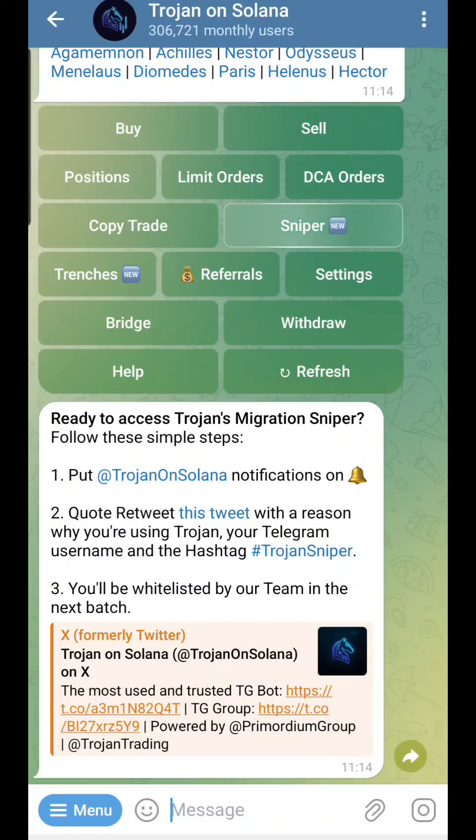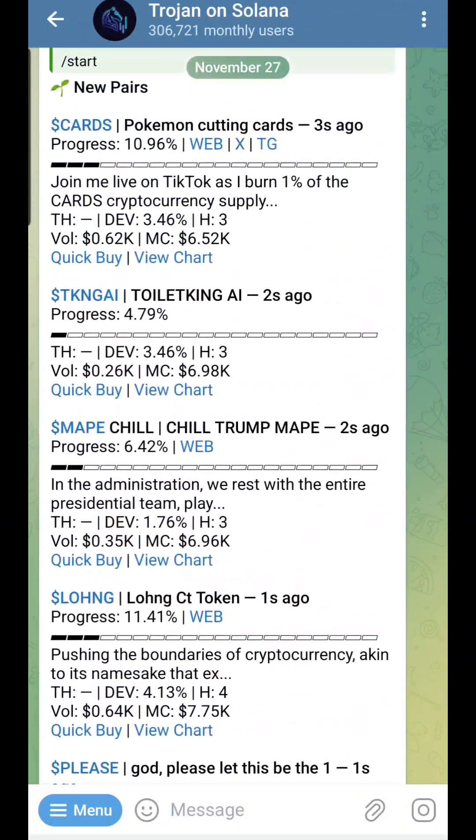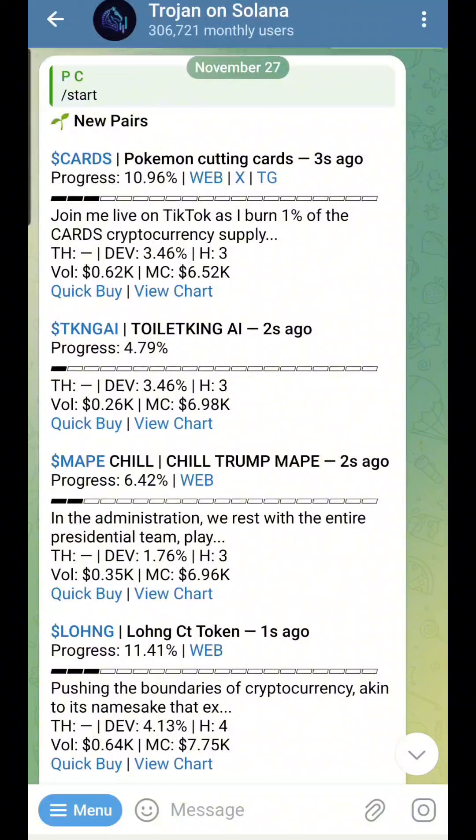Once you retweet that, you get whitelisted. Second, you have Trenches — this is a new option as well. Trenches allows you to find new pairs that are appearing on Pump.fun.